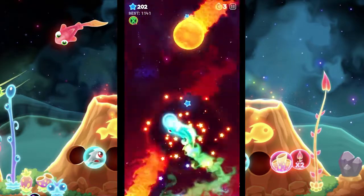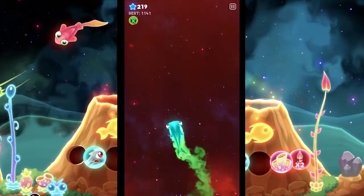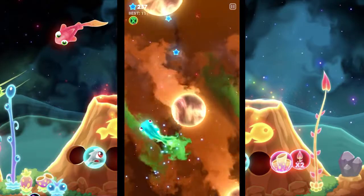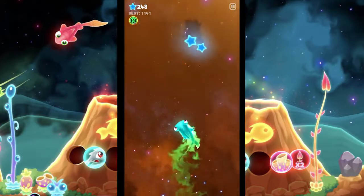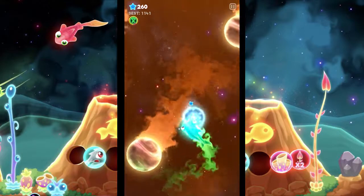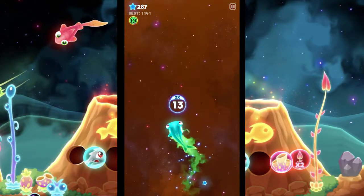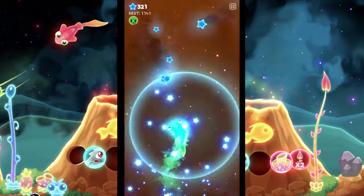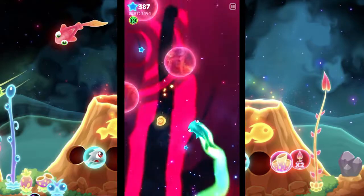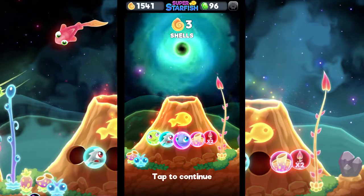These blue stars only count as the point value of the run — they don't have any currency value. The shells you get are currency, but you only get a handful of them and everything costs multiple hundreds. The only way to get shells effectively is through ad watching and the cosmic clam opening. There are also emeralds, which you get from doing missions, so each currency has a specific use, and the run doesn't generate you a lot of currency, which I always feel is a little weird.